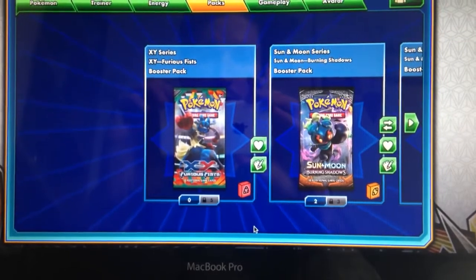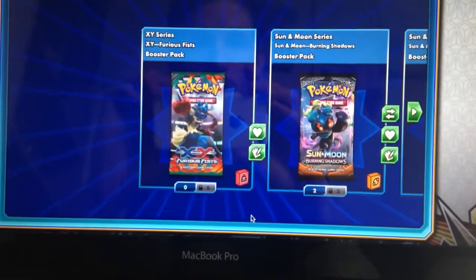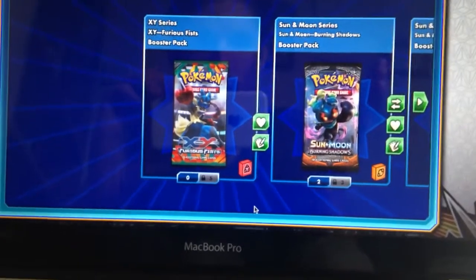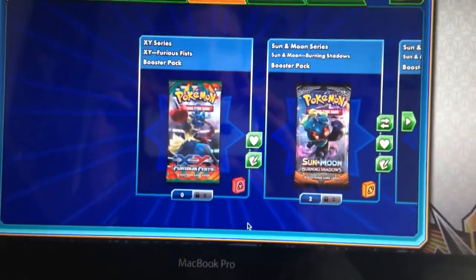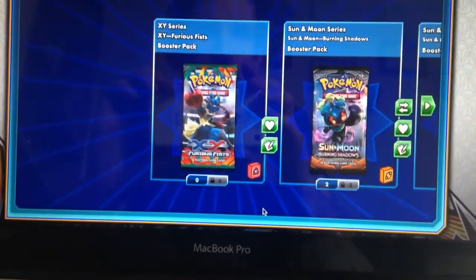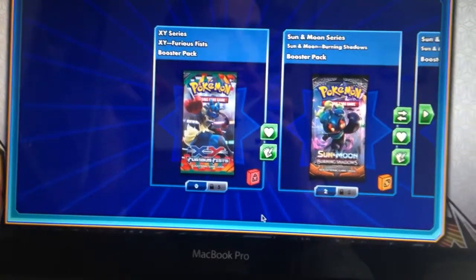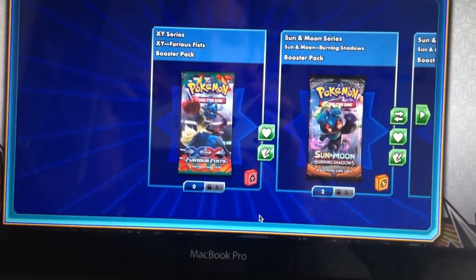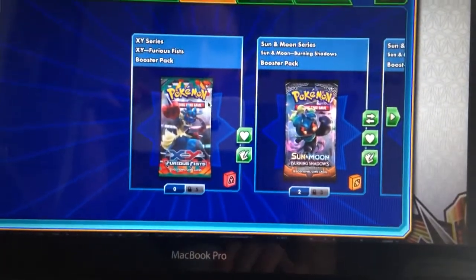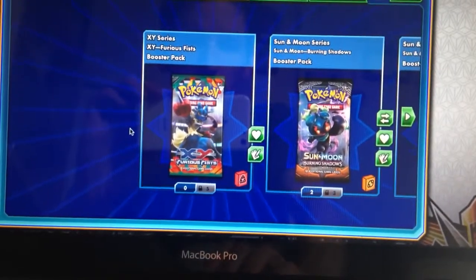In this video I'm going to be opening up 10 packs on the online TCG, and this is the third video I'm doing in a series where I'm putting XY vs Sun and Moon. I've done 10 packs each time, 5 of each set, starting with the base set of both XY and Sun and Moon and then going through chronologically. Last time I did Flashfire vs Guardians Rising. You should find the playlist in the description of this video below.